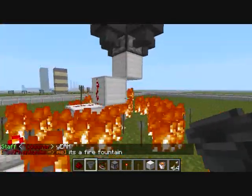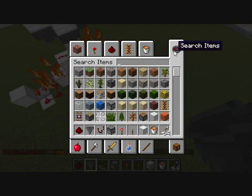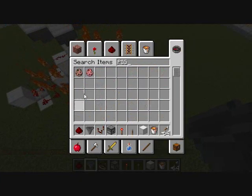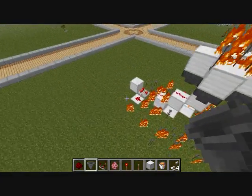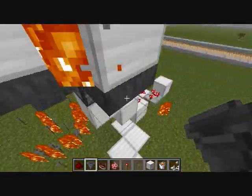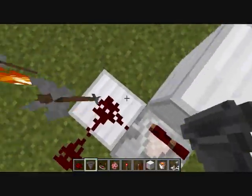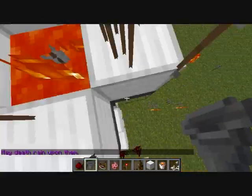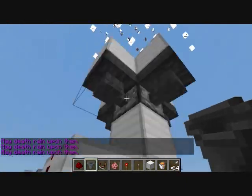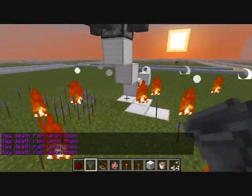It will just keep repeating this process over and over. Like if you have this at your house and you're in PvP mode, you can just flick on the lever. It's definitely easy to build — you just need a couple of redstone, a lava bucket, some hoppers, and some dispensers.